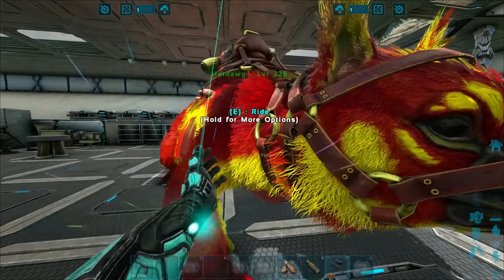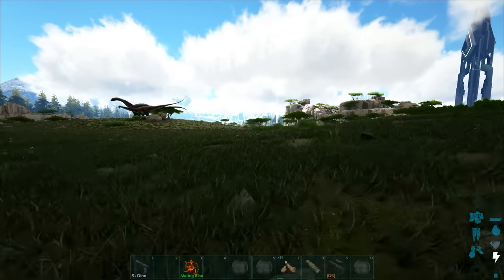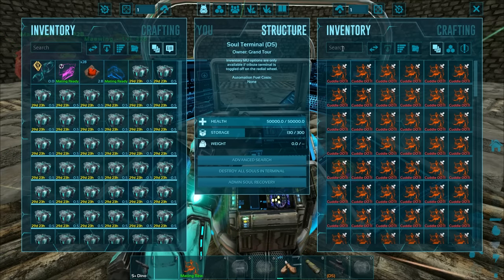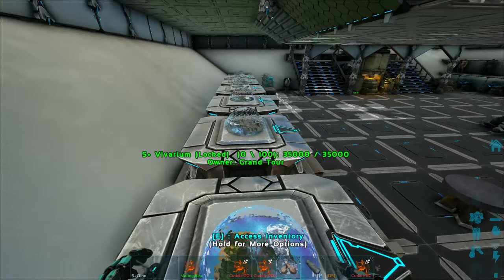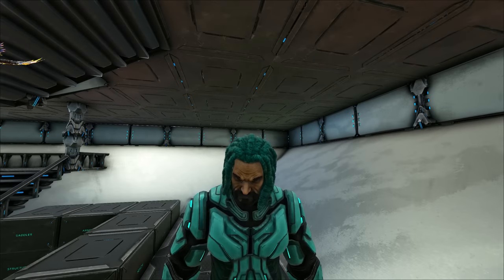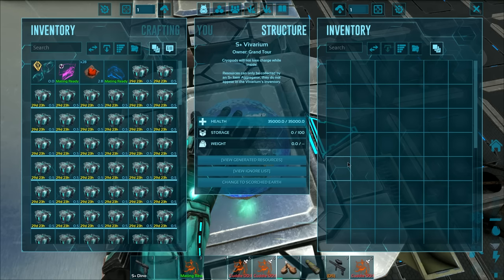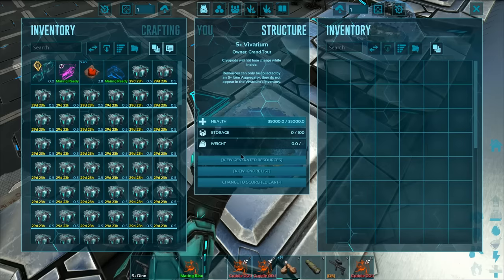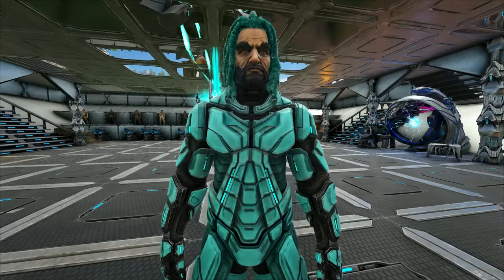Here are all the stats imprinted right there. My idea with all the cryopods was to basically put 100 of these Maewings into cryopods and then put them into a vivarium. This is going to be pretty painful — let me grab 100 of these things. The vivarium is this thing right here. We've had these in the base for ages but I haven't put anything into them. The cool thing about the Maewings is they'll produce all six types of kibble eggs, and we can use those to make kibble in future.